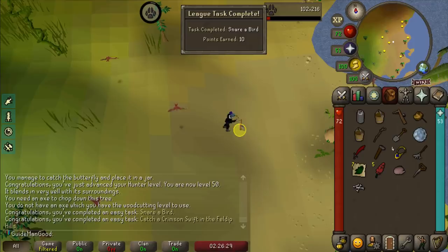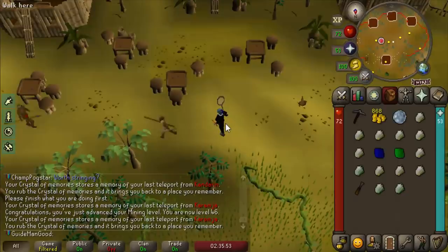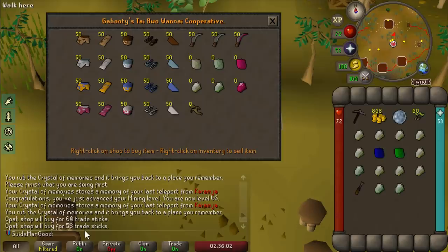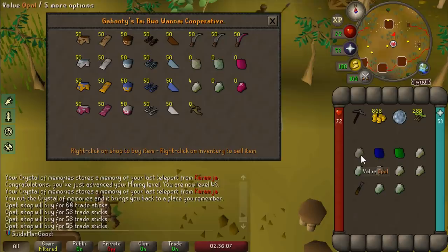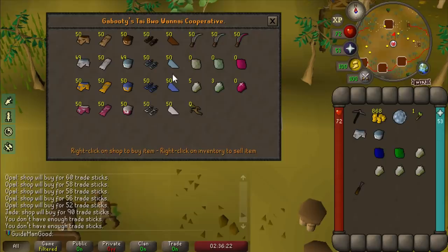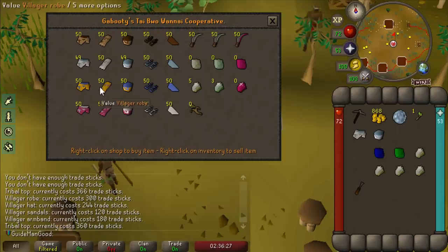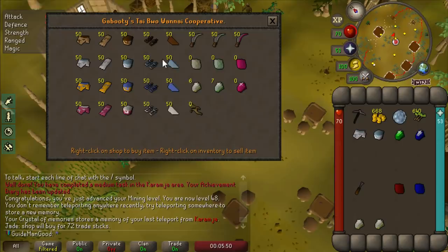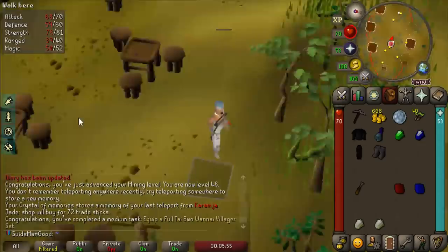I headed to the gem mine in Shilo Village and mined a good amount of gems, cutting them there since they're worth more if you sell them in the shop for trading sticks. We need 570 trading sticks - got them. Then we buy the full tribal outfit and there's 50 points - we look amazing.